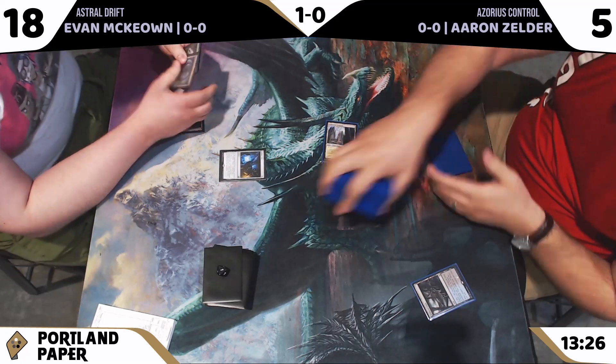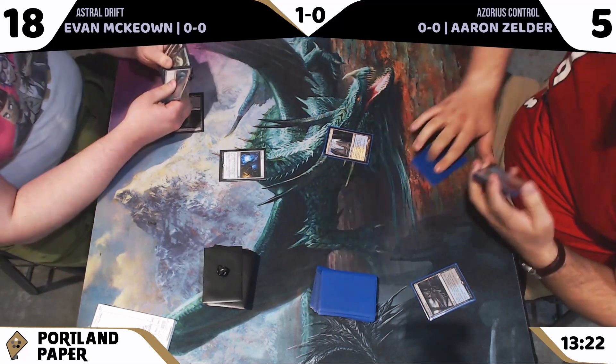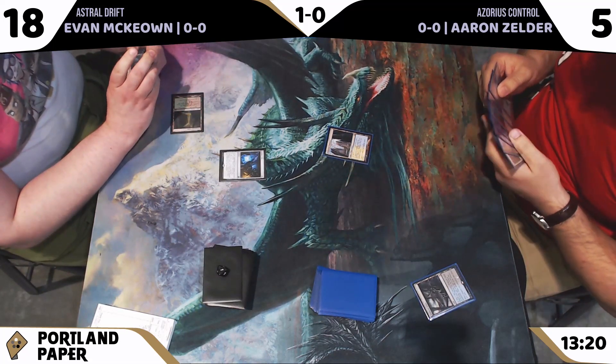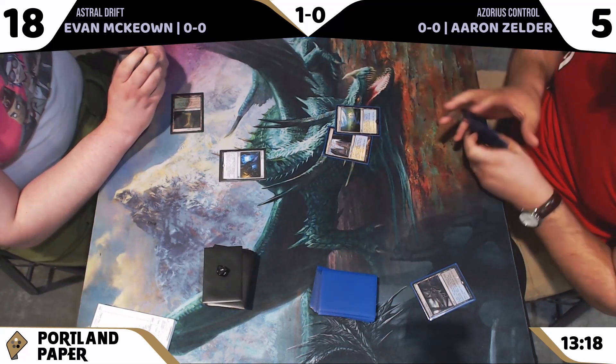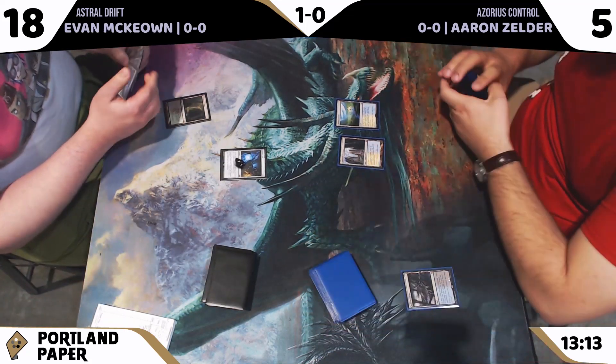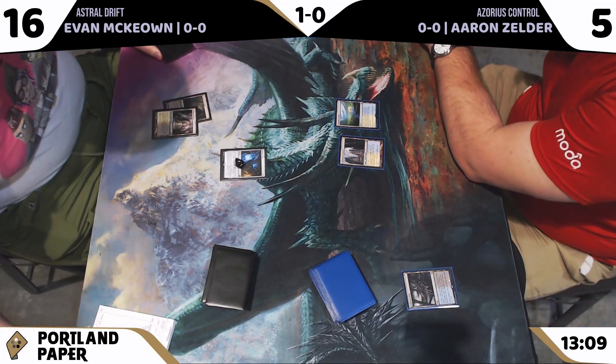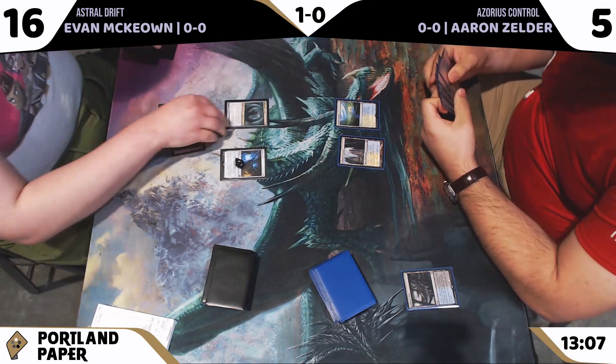Obviously we're at least at Abzan, as Astral Drift itself is white. I saw a Tidehollow Sculler in the hand — Sculler's great with that card. With the old templating, if you blink Tidehollow Sculler as it enters the battlefield, you'll be able to exile a card and it will never come back.